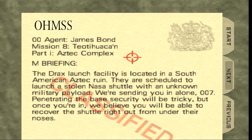Here's the briefing. The Drex launch facility is located in a South American Aztec ruin. They're scheduled to launch a stolen NASA shuttle with a military payload. We're sending you in alone, W7. Penetrating the base security will be tricky, but once you're in, we believe you'll be able to recover the shuttle right out of their noses.